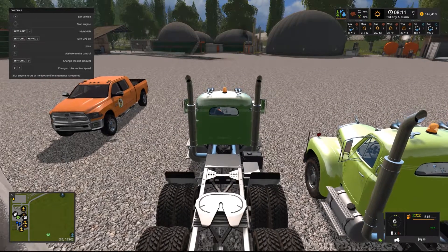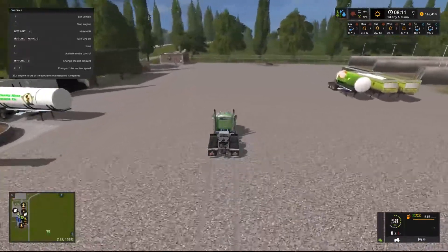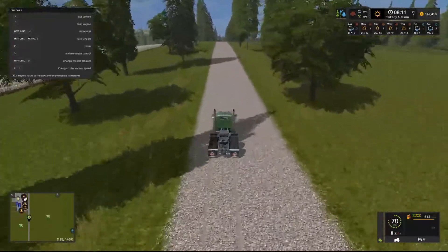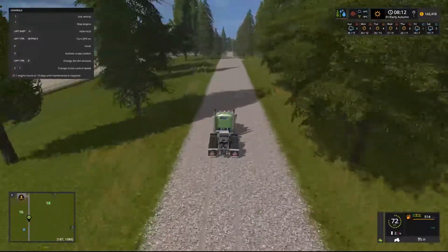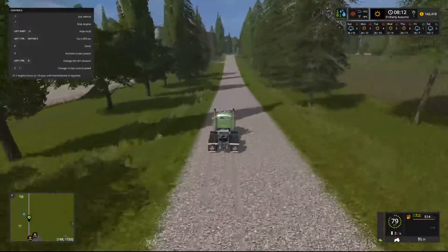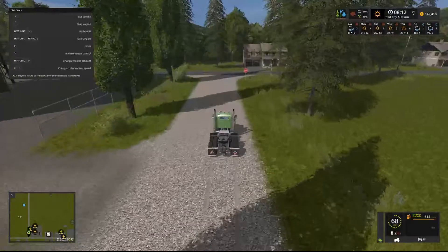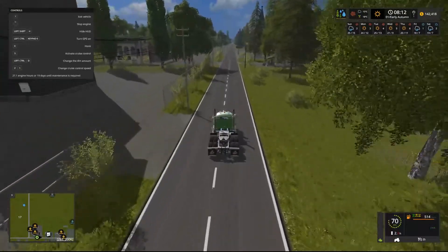We're going to get some flatbed trailers - we are going to have a B-triple effectively, so two A trailers and a B trailer. The A trailer is always coupled before the B trailer and the A trailer has a fifth wheel at the back - a fifth wheel is what you see on the back of the truck here, it's the attachment for a semi trailer via a pinion connection. Then you connect from one A trailer to either another A trailer or a B trailer. The B trailer is just a standard trailer that doesn't have a fifth wheel on the back end.